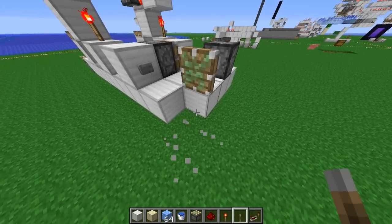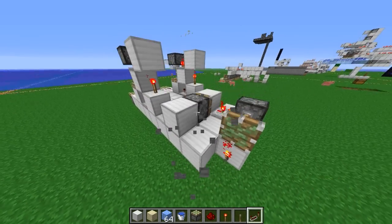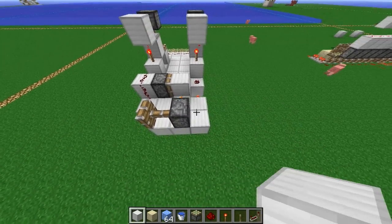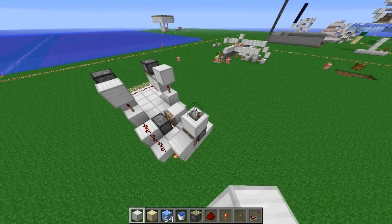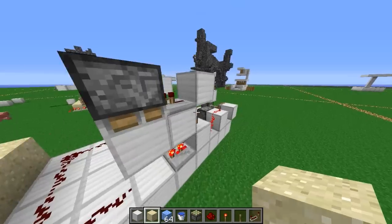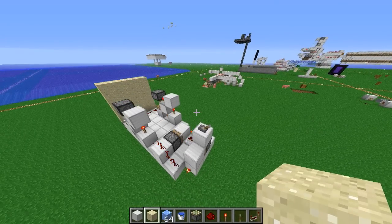Another piston here, redstone torch here — remember not to place it in this direction, otherwise you will get bad interference. Just over here. Then for now place the lever and switch it on top. So if you now switch this off, you will get a pulse, and if you now place sand here, you have now got a clock which is duplicating the sand.